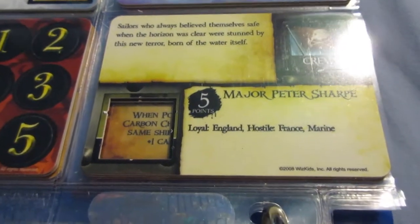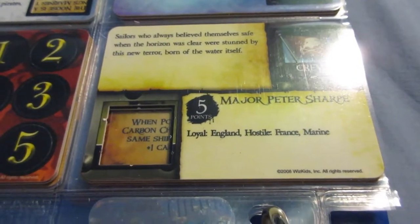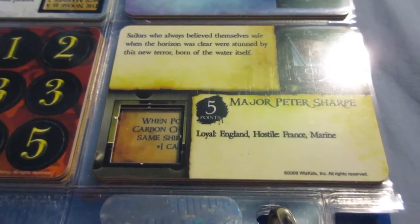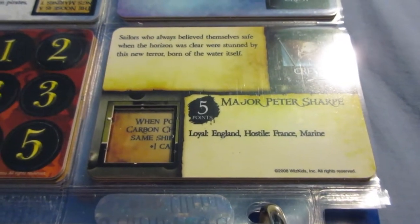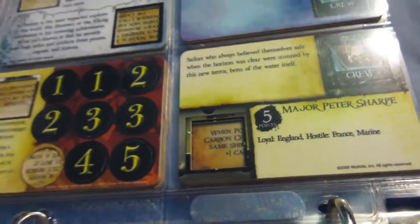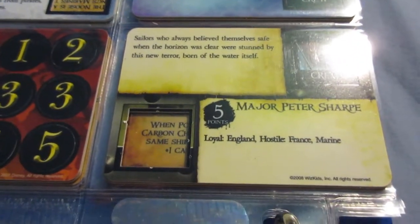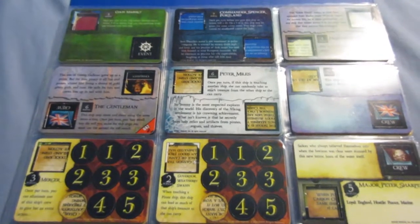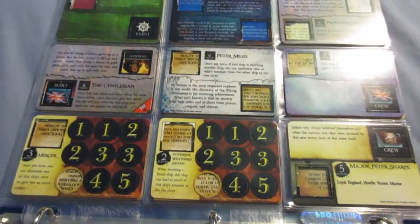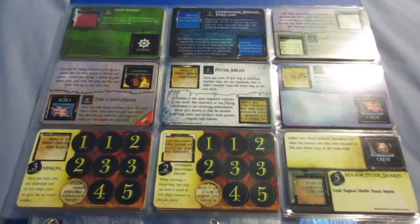Last but not least, Major Peter Sharp — I actually like this guy. The hostile-loyal keyword lowers the point cost from 6 to 5, which is what I think Marines should have costed anyway. Marines aren't that great, but getting them for fewer points is not a bad deal. So this was English Crew, Collection Review Series Episode 2. I'm A7XFamBen — next I'll be doing the French, both ships and crew. Thanks for watching and bye for now.